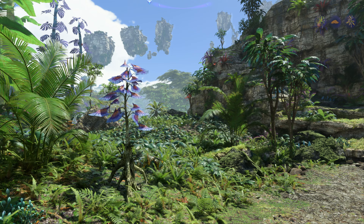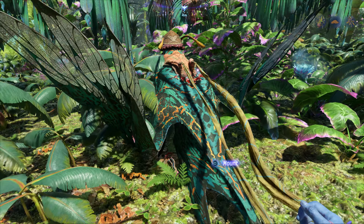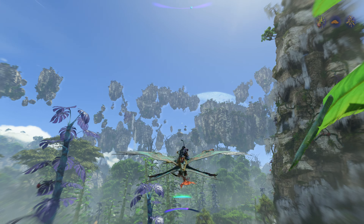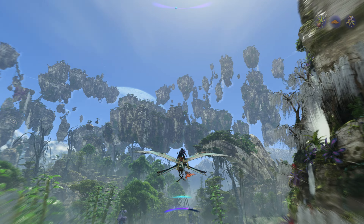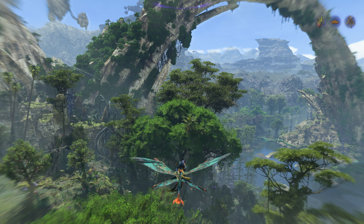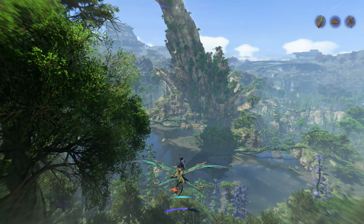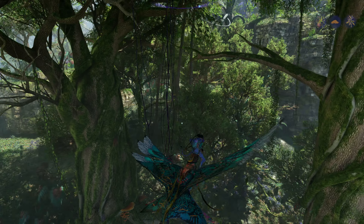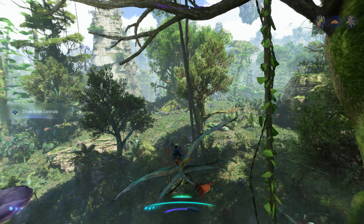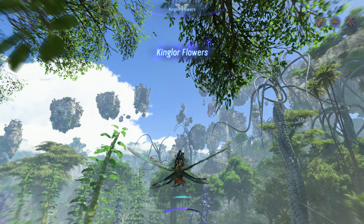Talisi help me out. So those Kinglor flowers are — let's say I've got to swing around a bit. I thought they were right over here. Let's look at the map. Oh I went a little too far — they're right over here. King Lore flowers. Let's head up to the mountains. Let's try these nearby ones.